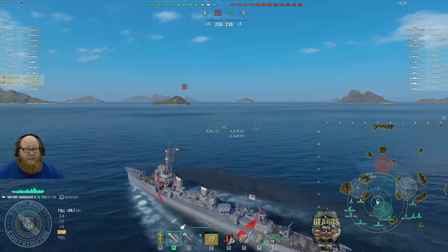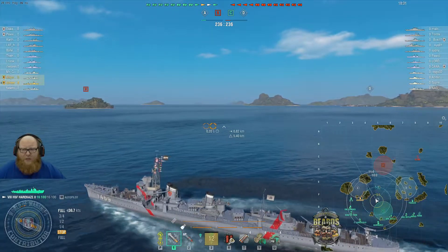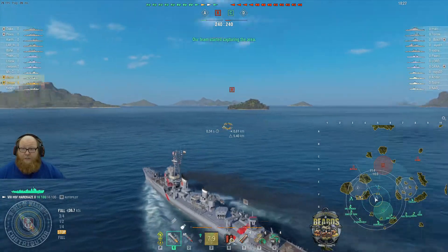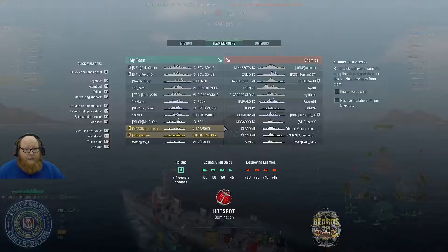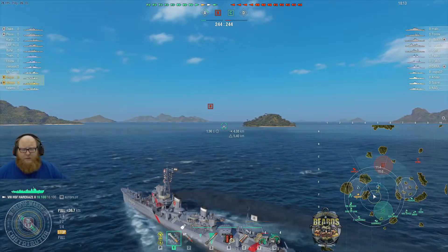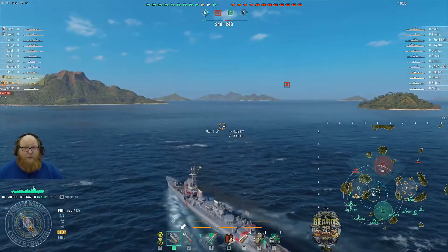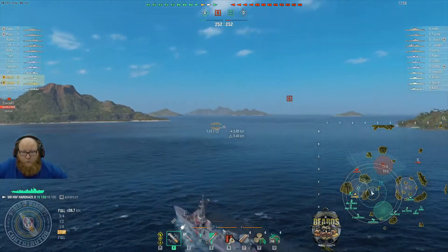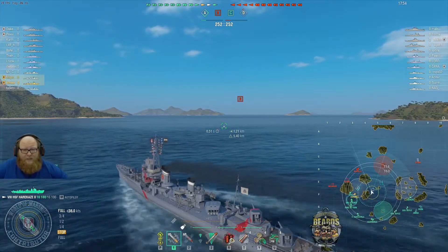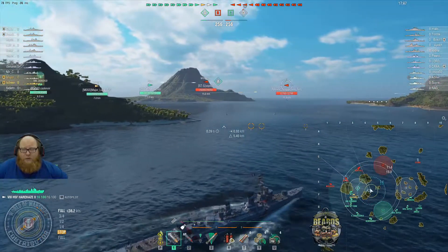We're going to take our time and push up into the middle area here, giving eyes for the team. We don't have a huge spotting range — we've barely seen into the B cap. There are four other destroyers: a ZF-6 and a Udaloi on our team, and on the opposite team a Mogador, a pair of Ölands, and a Z39. The Z39 is not to be trifled with — it has a five and a half kilometer hydro and the same 150mm guns, though with a double turret at the front.